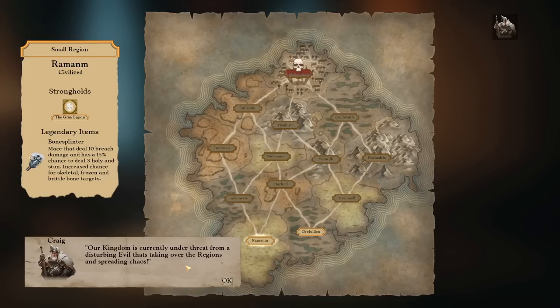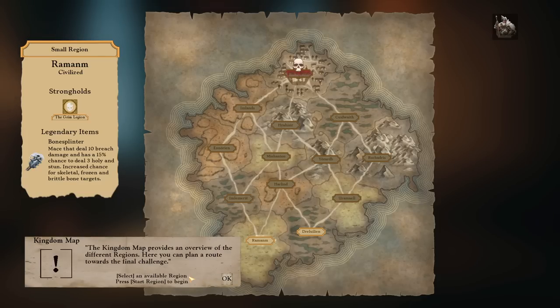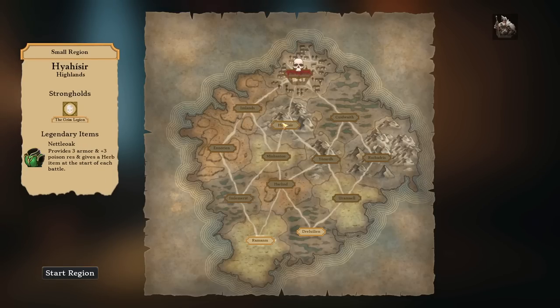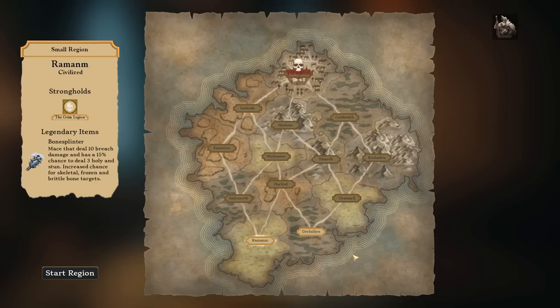Our kingdom is currently under threat by a disturbing evil taking over regions and spreading chaos. We've got an overview of different regions: the Imlands, Hyahisir, and Quidwaith. I saw the little skull icon and thought that's where we were — it was the only icon on the map. I don't know, my brain's not working well in the middle of a video.